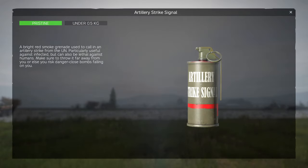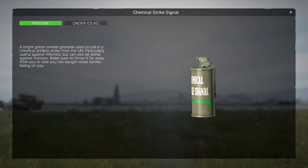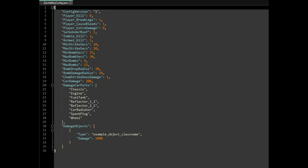This mod allows you to call in artillery strikes with a special signal smoke grenade. There are two types — one is explosive, and the other releases multiple chemical gas clouds. This mod is highly customizable with the JSON file that is generated on your server's config folder.